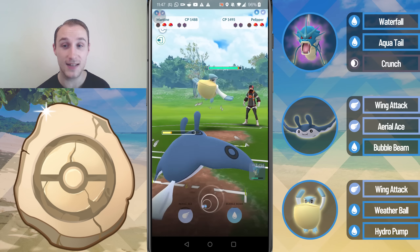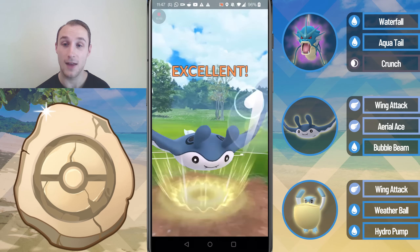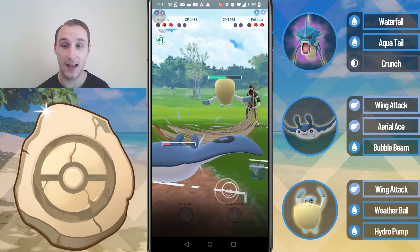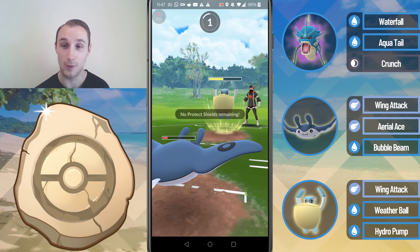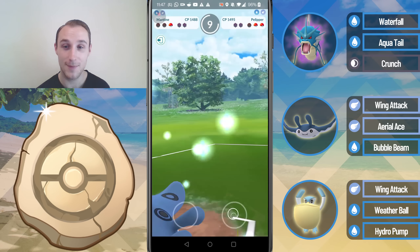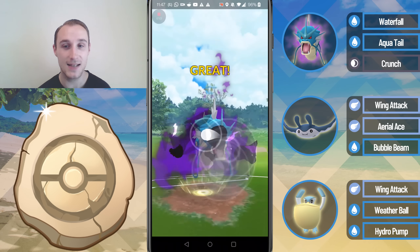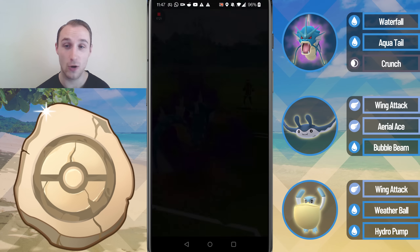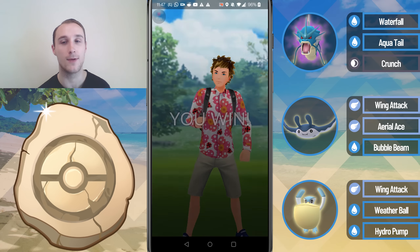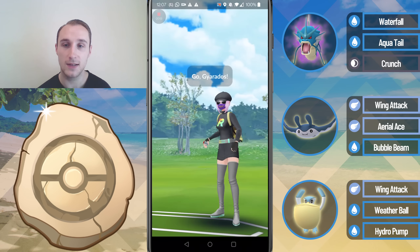They come in with Registeel — they realise they're going to get farmed down, so they switch out into the Pelipper. I land the Aerial Ace — once again an awful move, as I'm sure King IV will tell you. We get taken out there, but I'm able to get to a Crunch which easily takes out this Pelipper, and then I should be able to farm down the Registeel with one more Waterfall. I'm able to take that game. GGs to that opponent.